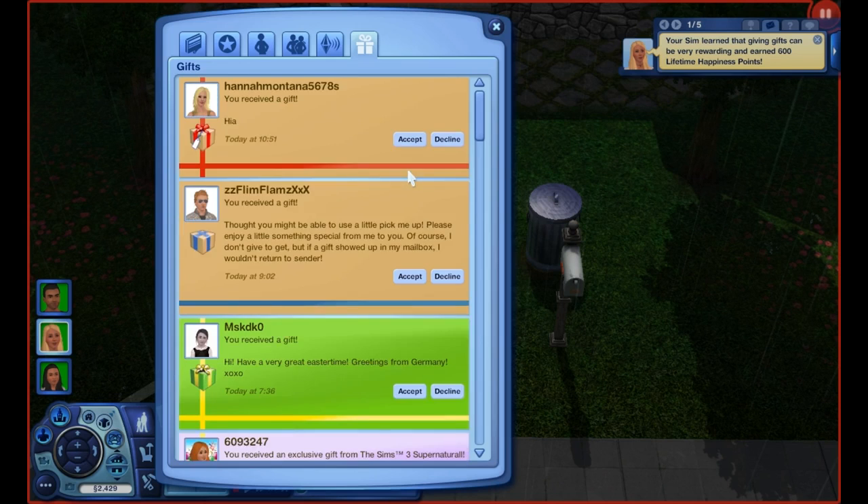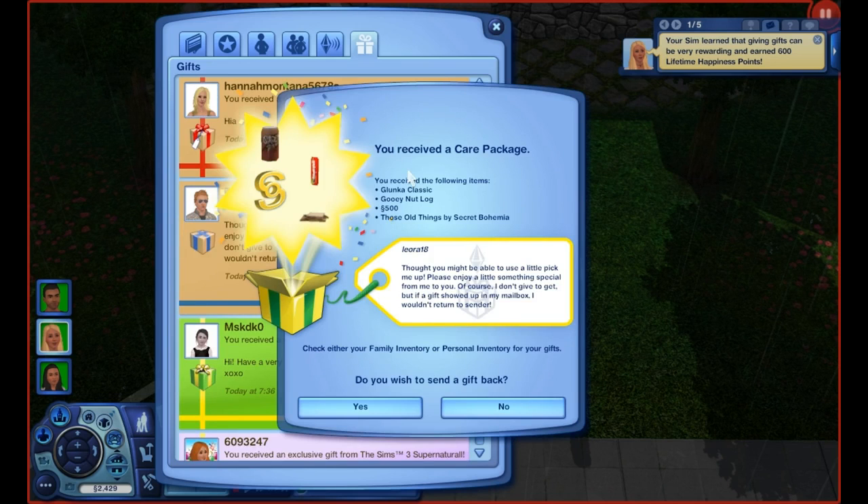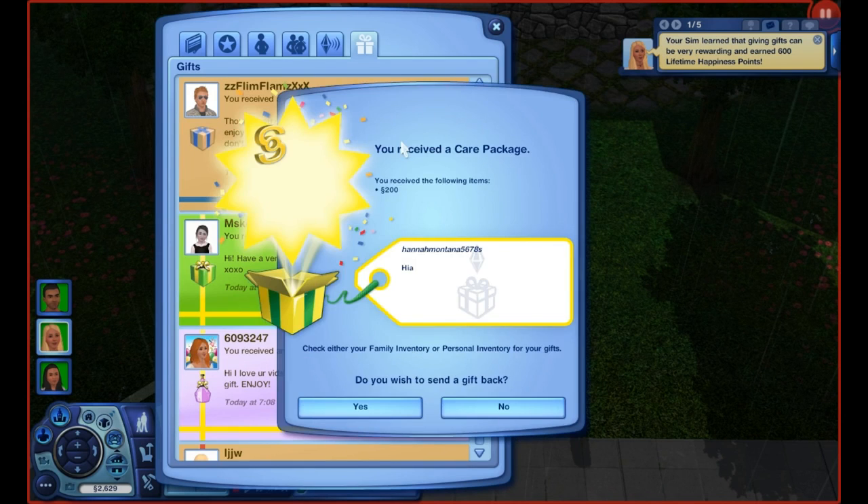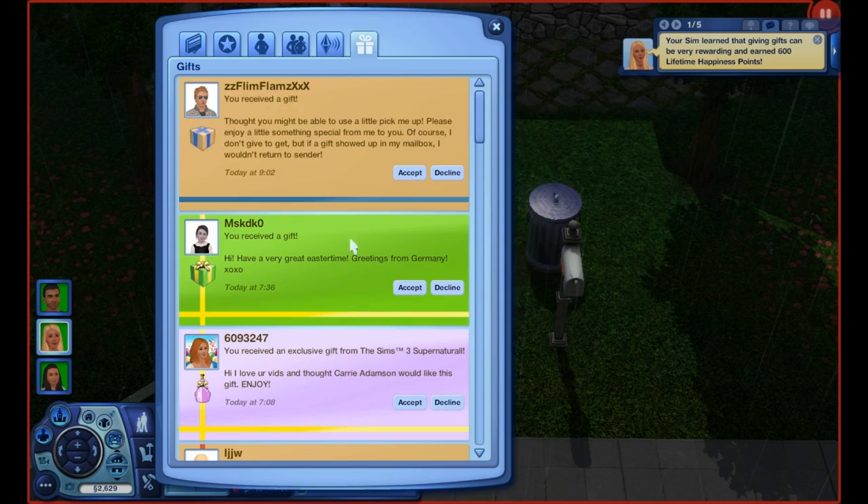From Leora 18, a care package with 500 simoleons, some 'old things' I'm not sure about, a candy bar and soda — very cool, awesome! From Hannah Montana 5678S — hiya, hiya back to ya! We're getting 200 simoleons, so that certainly does help. Thank you so much.